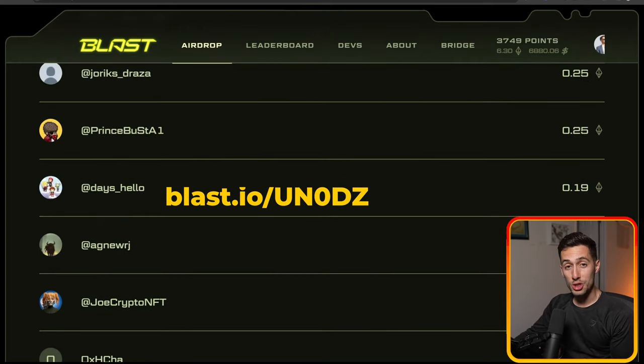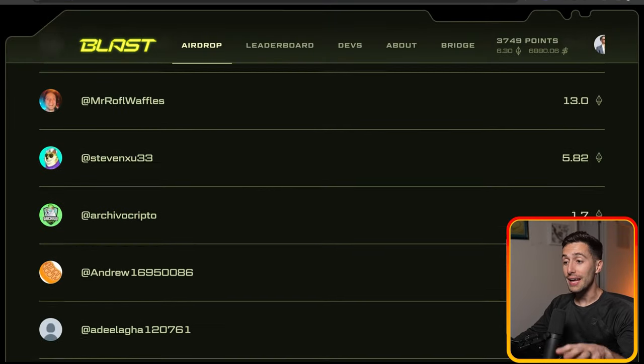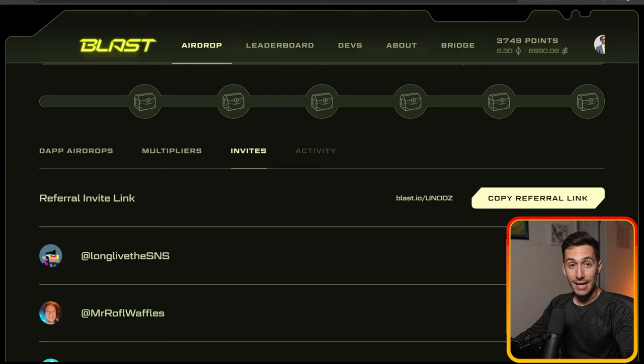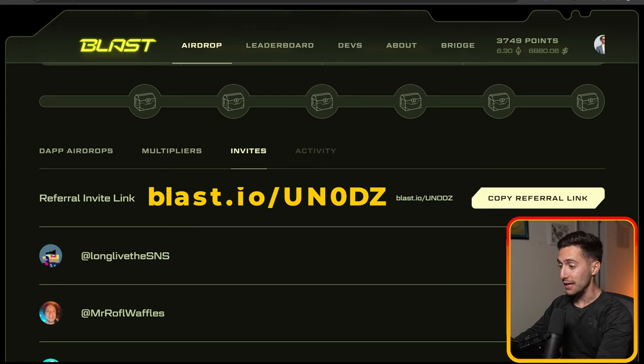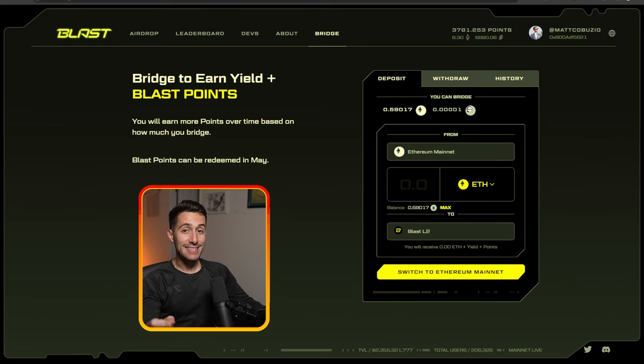We have a lot of people in our squad, and all these people helped our squad get more bonus points in the early access program. But now, if you want to join our squad, the link is the same: Blast.io slash UN0DZ. Link down below. Join Blast. That's the first step. The second step is to go over to the bridge on Blast.io and bridge from Ethereum mainnet over to Blast L2.